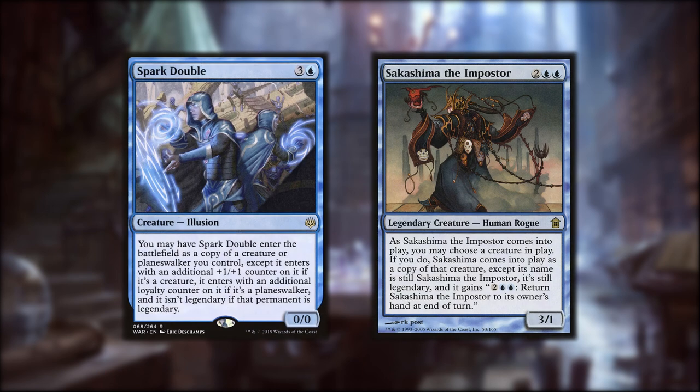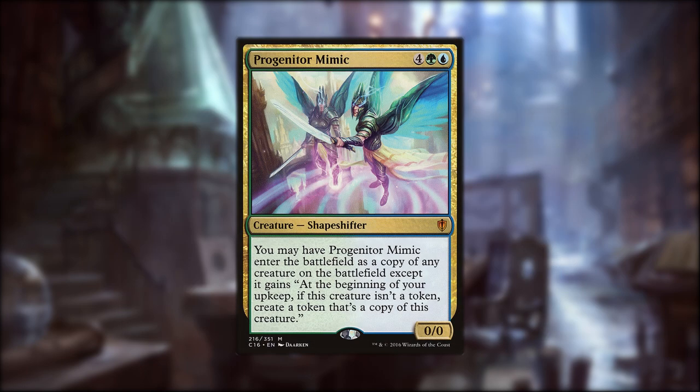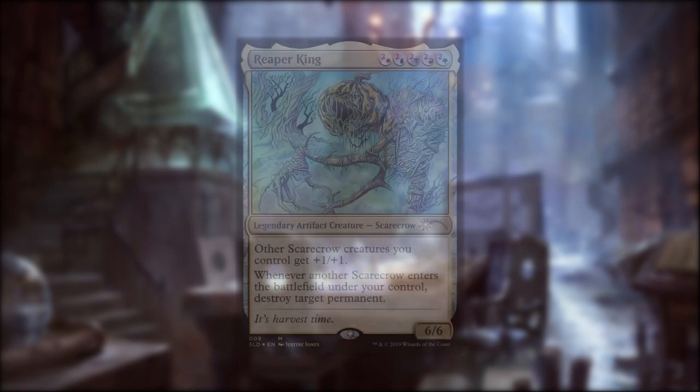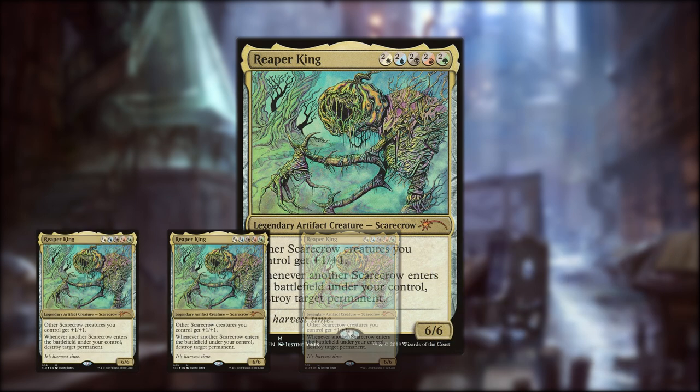Another category of creatures we'll be looking at are Clones. Clones can act as a kill spell by copying one of our Scarecrows, and in a pinch we can copy Reaper King to get a one-off shot of his triggered ability. We can also use them to copy our opponents' best utility and ETB creatures. Spark Double and Sakashima the Impostor are our best clones, as we can make non-legendary copies of our Reaper King, allowing us to get Reaper King's destroy trigger multiple times for each Scarecrow we play. Stunt Double is a clone with Flash and Dack Duplicate has Haste and Dethrone. Progenitor Mimic is an expensive clone but makes more copies of itself each turn. Quasiduplicate lets us make a copy of a creature we control, and we can jumpstart it by pitching a card we don't need to cast it from the bin. Rite of Replication can create a token copy of a creature for four mana, or five copies for nine. If we target Reaper King with the kicker, the original will see the five tokens enter, and those tokens will each see four. That's 25 triggers of Reaper King's ability.